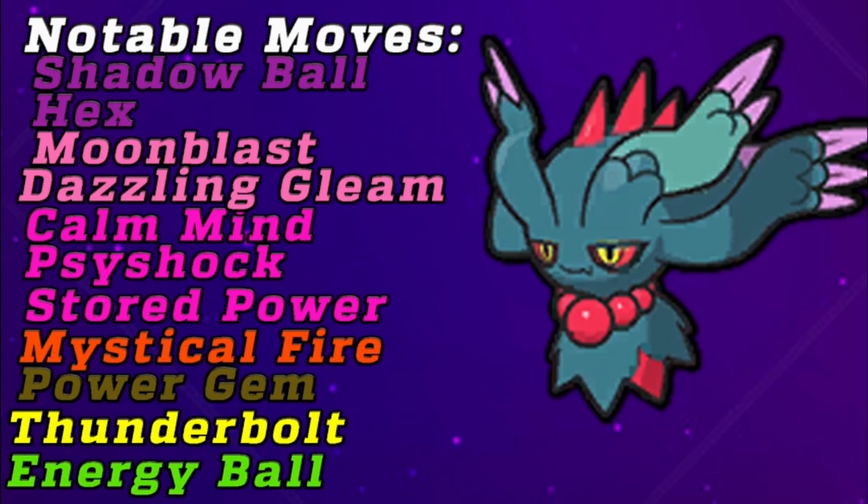For coverage options, it gets Mystical Fire for pesky Steel-types. Power Gem helps against Fire-types and Flying-types. Thunderbolt covers Fat Waters, and Energy Ball also handles Fat Waters.